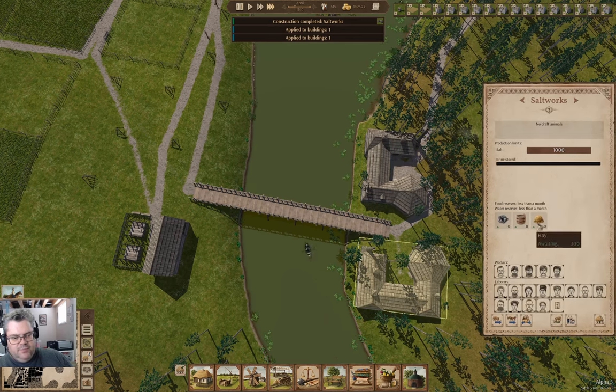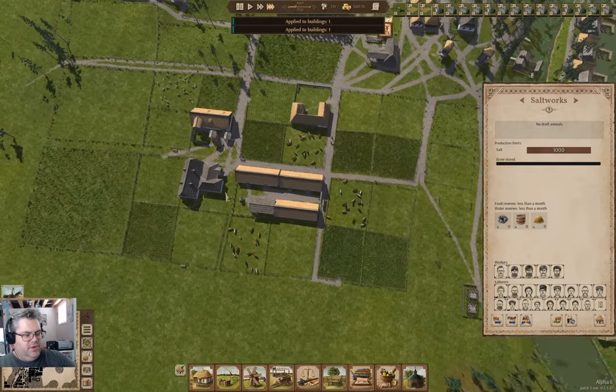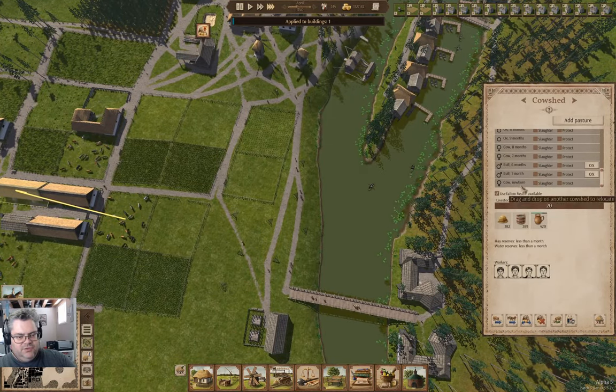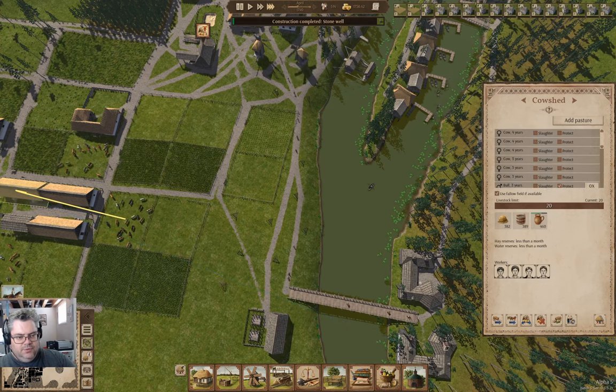I'm going to need to bring my oxen over, but I'm going to have to go in here and set resource supply to apply to all, and hiring options apply to all. We don't have any draft animals so we have to go in here and find the oxen.